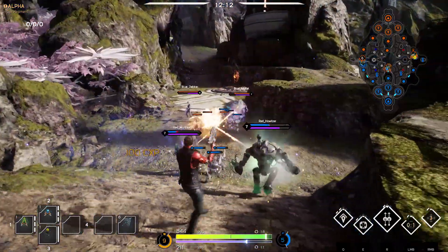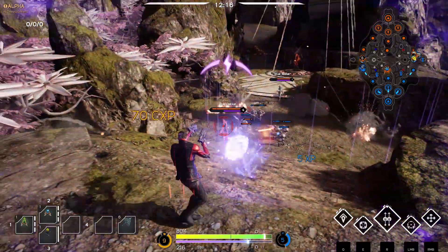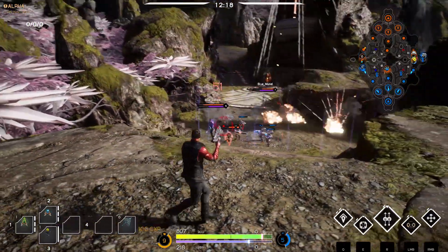Above an enemy hero's head you can see a bar. This bar indicates their health, mana and current level. The health is orange while mana is purple.